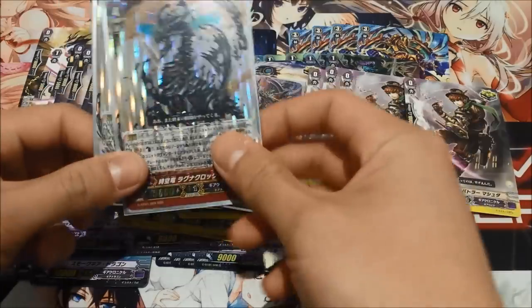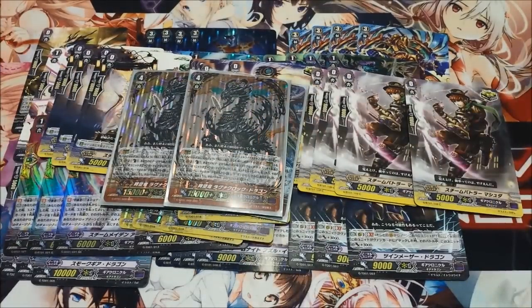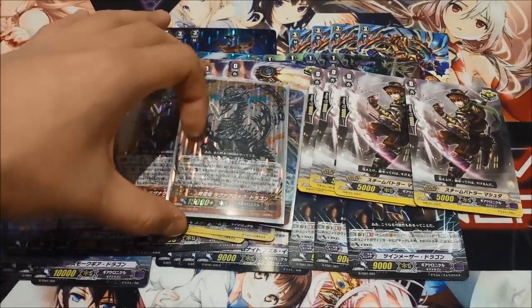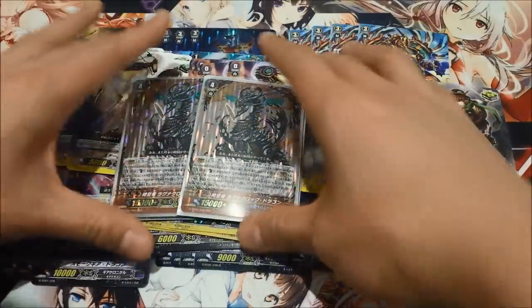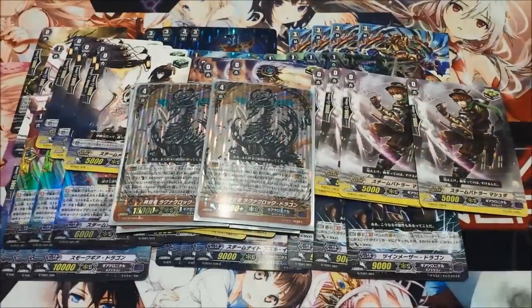I run only two Ragnaclock Dragons because I don't have another two — I would play four if I could. Its ability is counterblast one, choose a face down card — so it's a persona blast for counterblast one — and your opponent can't guard with a grade zero card from their hand. Then, if the number of face-down cards in the G zone is two or more, this unit gets plus one critical until end of battle. So this is a more consistent card because your opponent can't guard, and it's all around better than Chronojet Command in most situations.